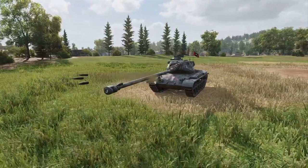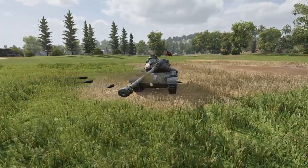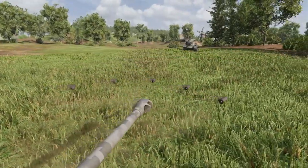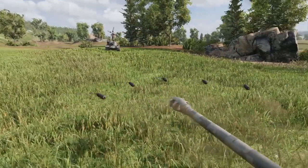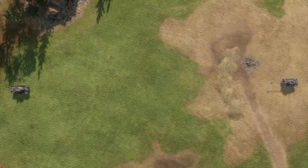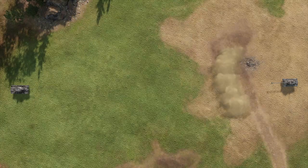When deployed, five smoke canister projectiles are ejected. The direction in which the canisters are launched is determined by the direction your turret is facing. Unobstructed, all five canisters have a range of 25 meters.